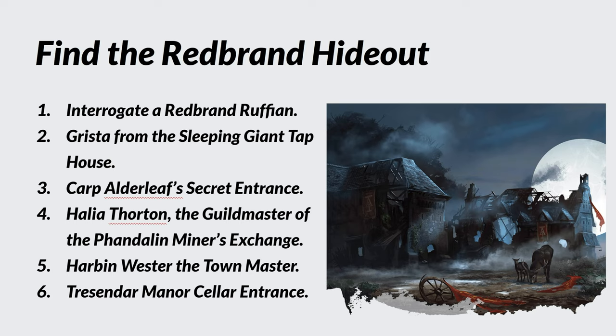Finding the secret entrance can be achieved by talking to Carp Alderleaf, which leads to Area 8, the crevice — information on pages 16 to 18. That's the most likely entrance point since Carp is eager to spill the beans. Halia Thornton, guild master of the Phandalin Mining Exchange, knows the location of the front door to the hideout through the cellar, though she may not know the secret entrance. You'll find information on her on page 17.